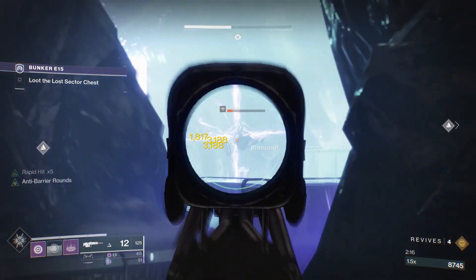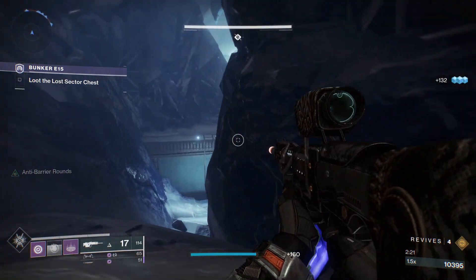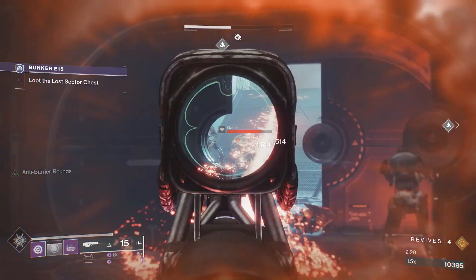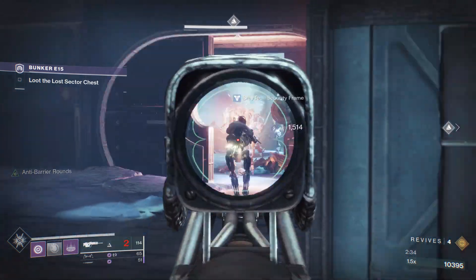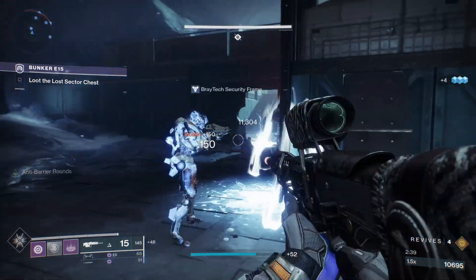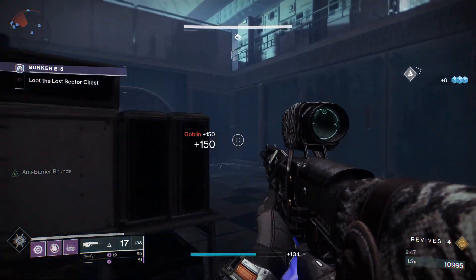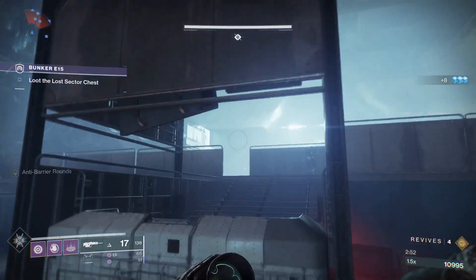Fortunately at this level you can stun the cyclops with a single magazine, so you can actually do it without having to flee. But if you see that shot charge up, get out. Headless goblins are a real threat on this level — they're worse on Master, but in Legend you've still got to watch out for them. I'm leaving one alive. You don't really need to at Legend, but on Master you absolutely want to leave one around.